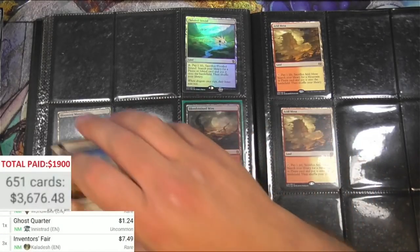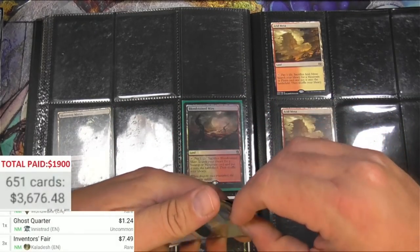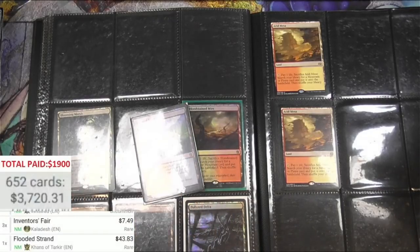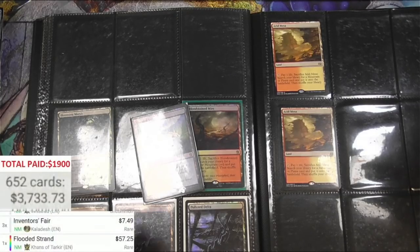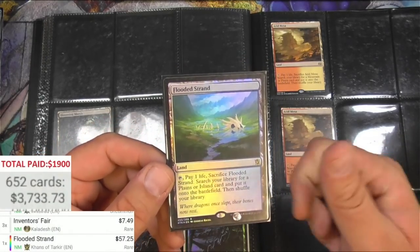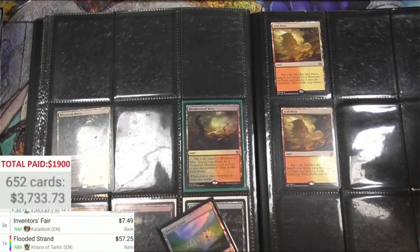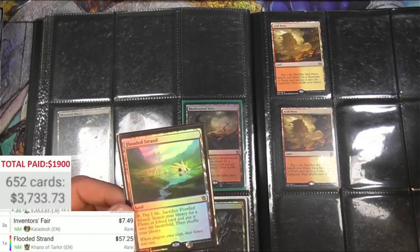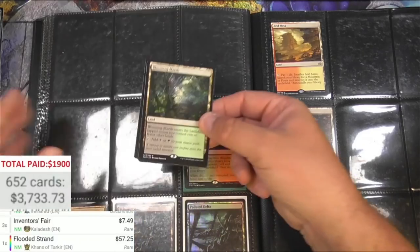Three Inventor's Fairs. One Khans of Tarkir foil Flooded Strand - 43 bucks for the regular, 57 for the foil. You would think the foil would be a lot more, and maybe the foil price will start creeping up. I think the demand for fetch lands is still sky high and people are just trying to get the cheaper version but it's driving it up. These foil versions are due to take off - I'm going to put this in the special pile. Got some Blooming Marsh - they are nine bucks a piece.